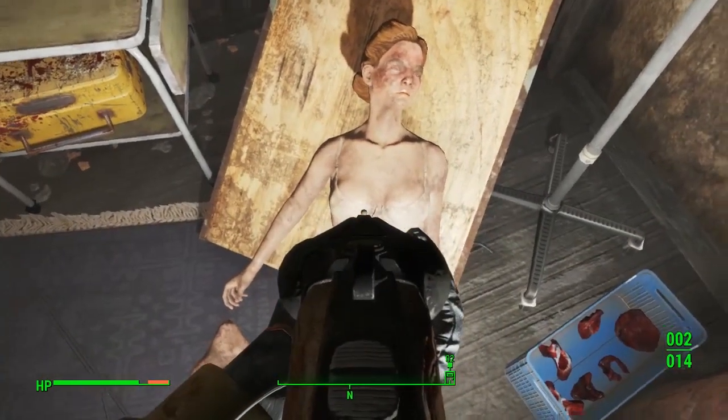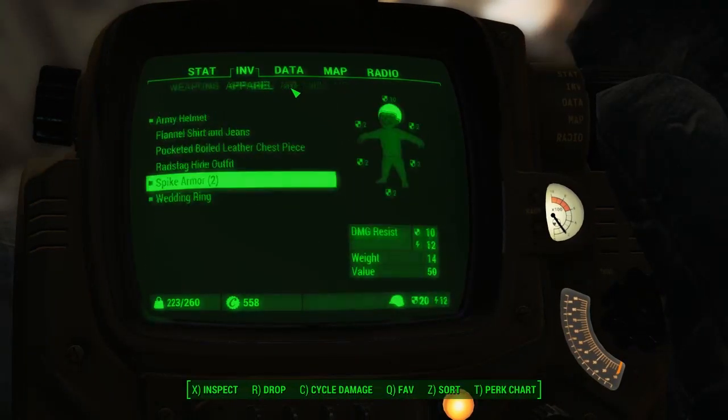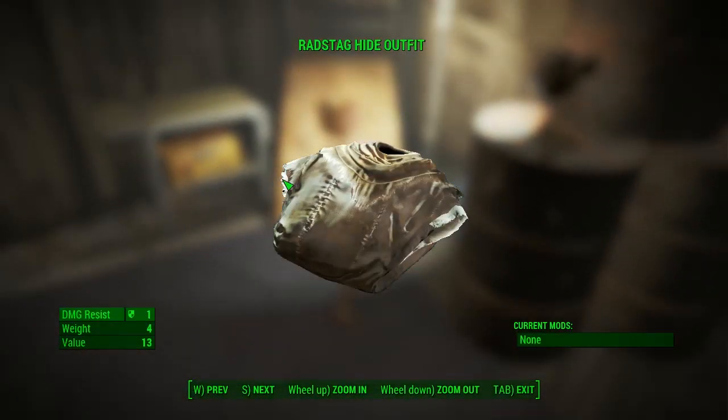That was really handy and again really easy to miss, so if any of you have been past that and not seen it, head back there. It's right near the Oberland Station so you can fast travel there, just run up the tracks a little bit, and there you go — just sharing some top tips.